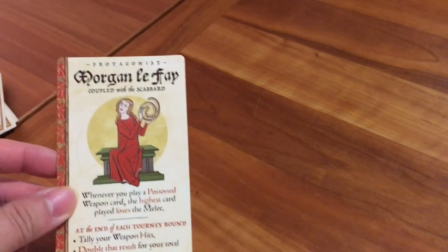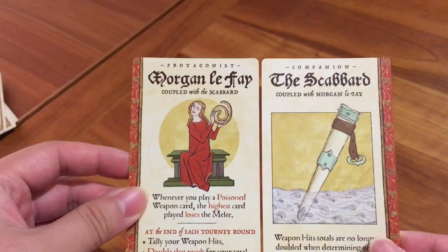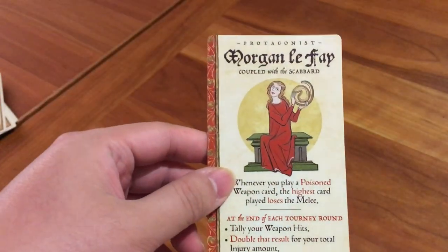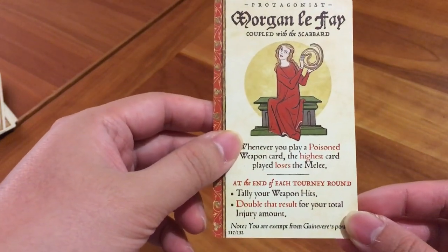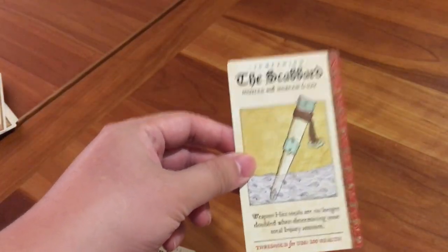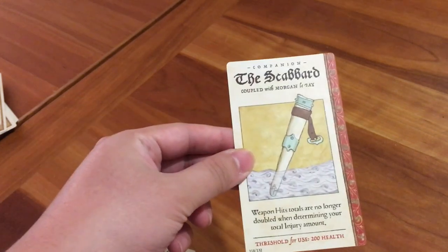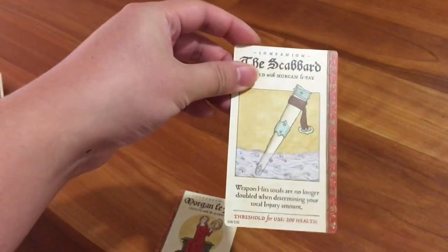The object of the game is to be the player with the most health at the end of the game, achieved by injuring your opponents with weapon cards more than they injure you. Every player receives a protagonist card — like Morgan Le Fay — and a companion card. Morgan Le Fay's companion is the scabbard. Every protagonist has a power; Morgan's is that whenever you play a poisoned weapon card, the highest card played loses the melee. Those powers can be used at any time. The scabbard can only be used after a threshold is met — in this case, 200 health — so companions will be used most likely later in the game.